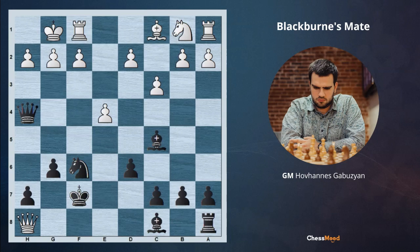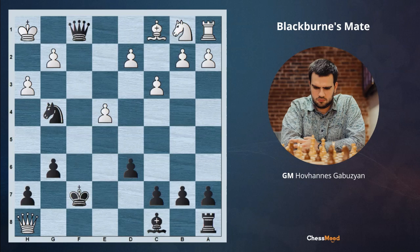Black is beginning with Ng4, threatening checkmate on h2. So white has to play h3. We are taking Bxf2. If white decides to take, we just take back and we are checkmating from the first rank with Qf1. So white can't take, and after Bf2, white has to go king to h1. Here is the punchline of this position.